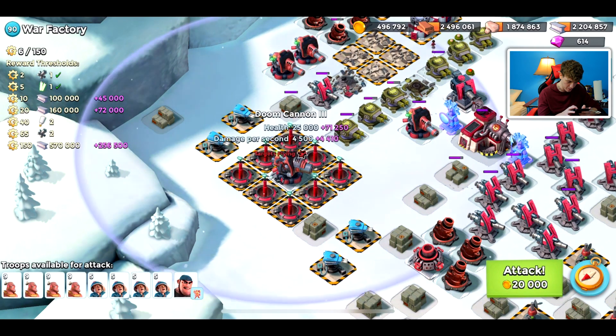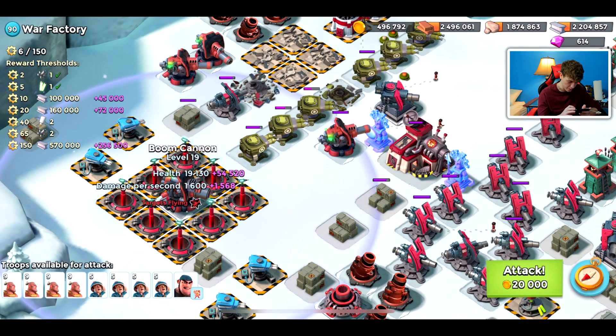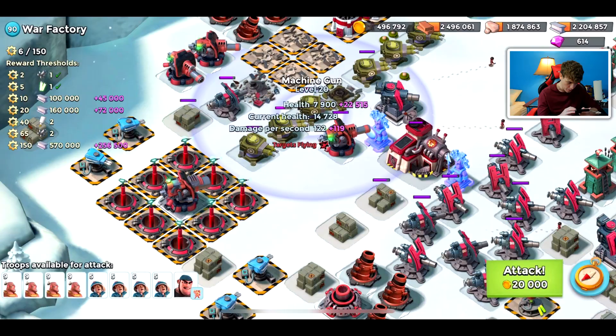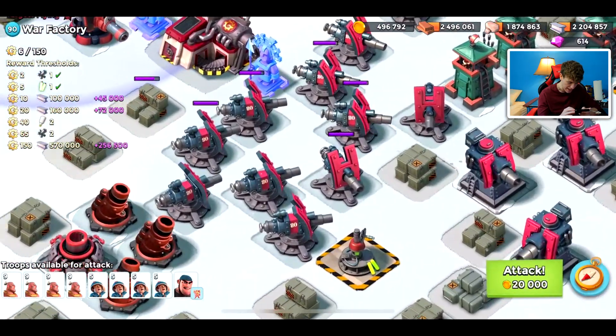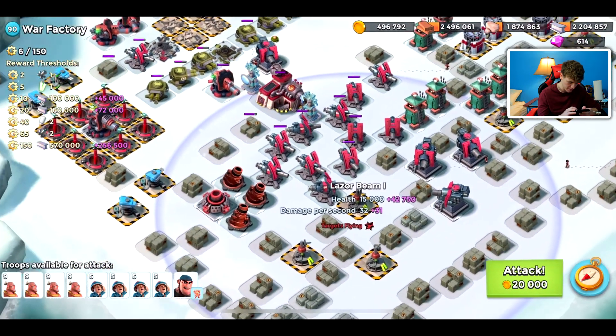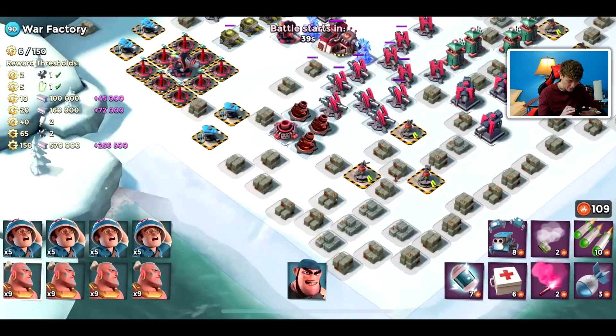That doom cannon is definitely in range and a lot of these defenses are going to be in range. I think we're going to opt a shock bomb for the doom cannons and then we might need one for the machine guns as well, and the cannons over here. We're gonna have to delegate so much energy. Let's see where the laser beams are at - yeah, this cannot go well. Let's hop right into it though.